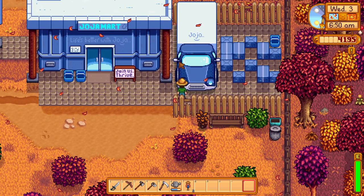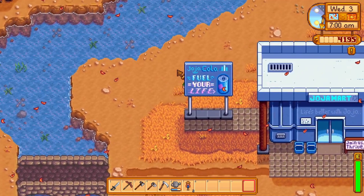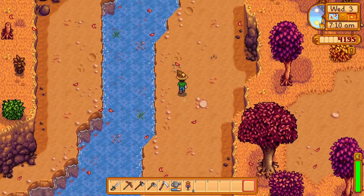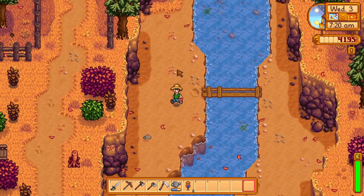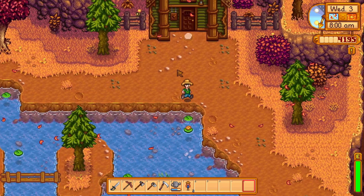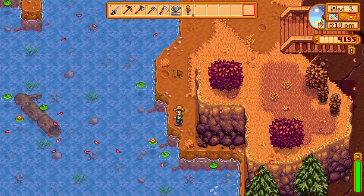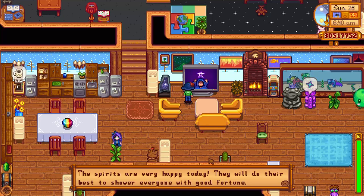Two other sources of luck in the game are the van next to the Jojo Mart, which can give you a plus 0.025 permanent luck buff after you complete its request, unlocked from the secret notes. Knowing that, we can get to a high luck level just with those items, but we can further increase it by one by getting a lucky ring, which increases our luck level by plus one for a total of plus eight luck — which will be epic for a single skull caverns run. However, you need to be really lucky to find the lucky ring since it's very rare, so you can follow this guide even without it.